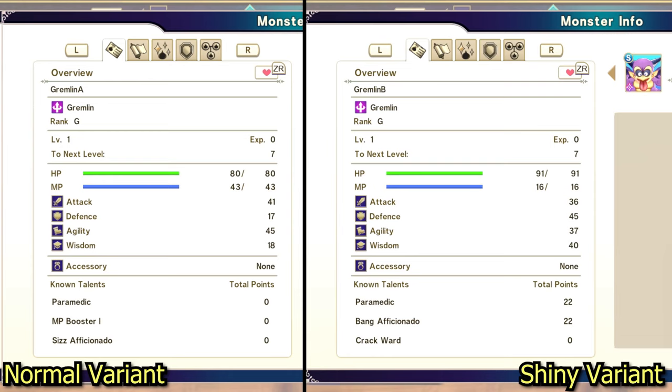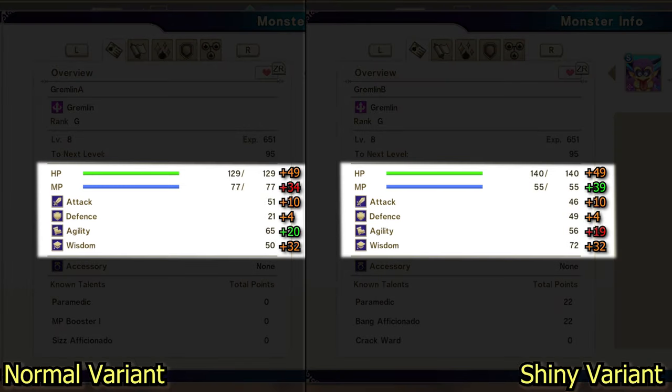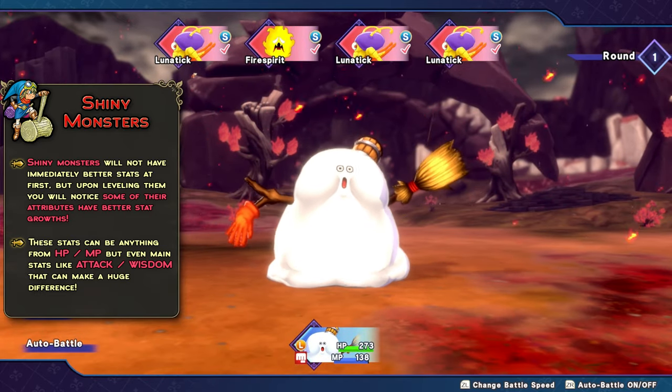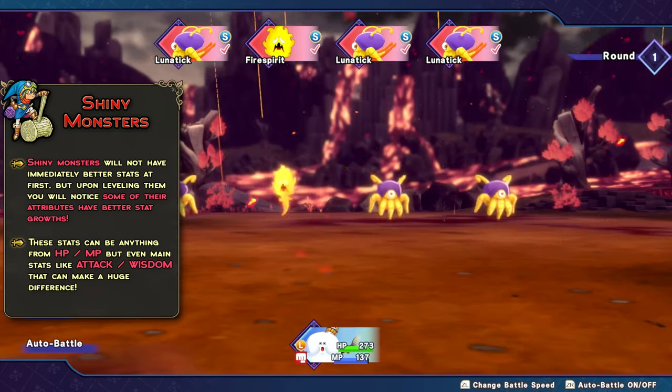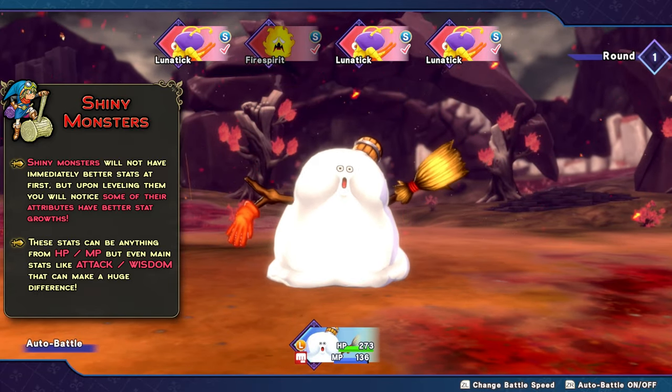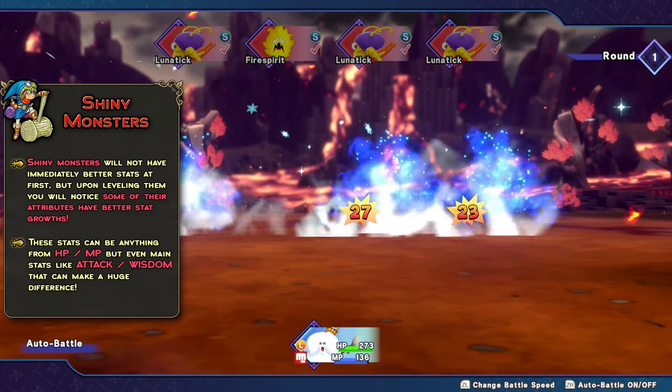In my test — ignore the different starting values, I didn't bother getting an identical family tree for my Gremlin — but with simple math, you can see that by level 8 both my Gremlins have the exact same stat growths on each of their stats, except for MP and agility, where my Shiny has minus 1 agility and 5 more MP than the normal variant. On level 8 this might seem like an insignificant difference, but depending on the maximum level this could very quickly grow into a much larger gap as levels rise. The increased stat can be anything from health to attack or wisdom, so they can matter a lot.